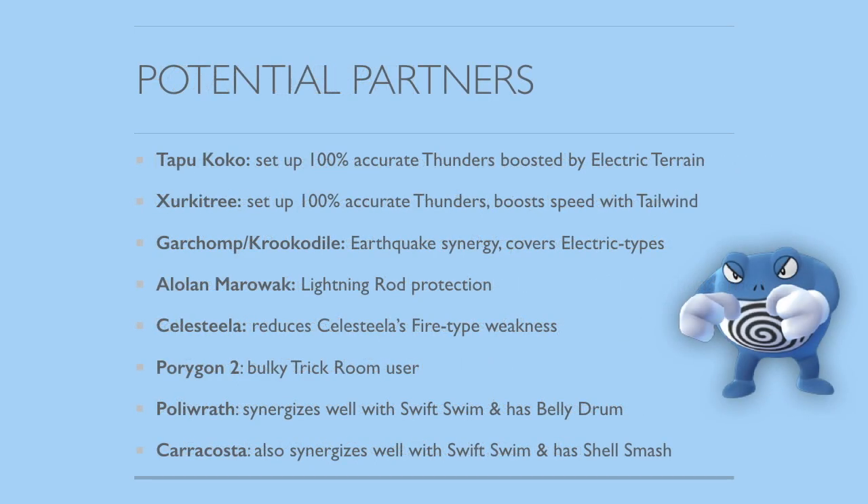Some potential partners for Pelipper: Tapu Koko and Zeraora, because both get boosted and their Thunders become 100% accurate. With Tapu Koko, it's even stronger because of Electric Terrain, and with Zeraora, you can help its mediocre speed by setting up Tailwind, and Zeraora when it's faster than everything is really scary. Garchomp and Krookodile are also cool partners because they can get Earthquakes off without worrying about hitting their partner, since Pelipper's Flying-type covers the Ground-type immunity. Alolan Marowak is another great option — Lightning Rod protection is incredible, and if the opponent doesn't have Discharge, they have no way to hit Pelipper for super-effective damage. Alolan Marowak can also operate under Tailwind.